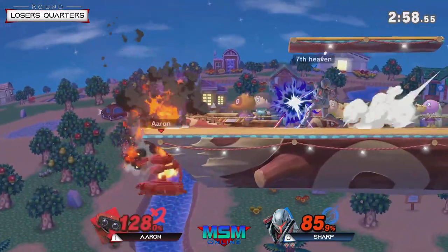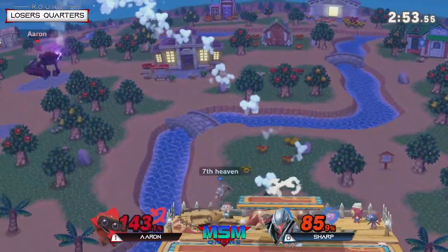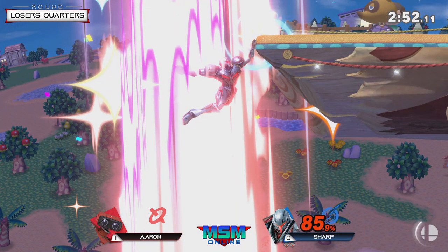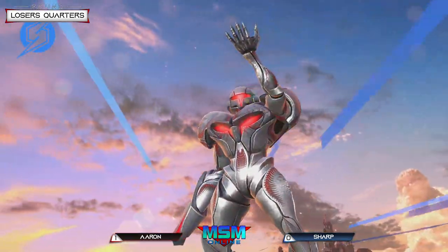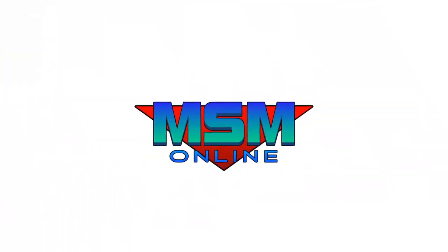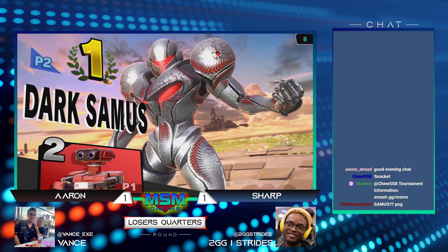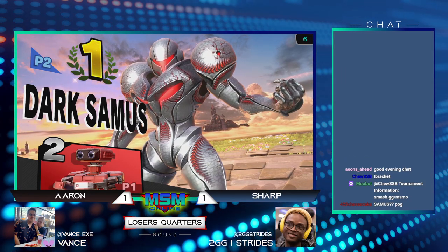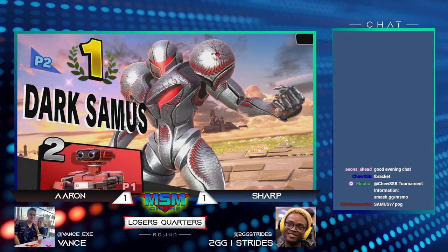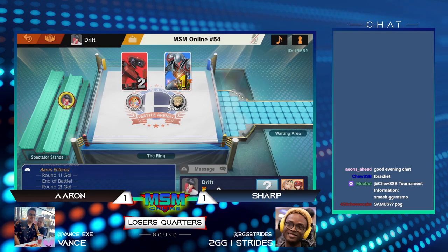Sharp with a lot of stage control here, 128 on Aaron. At this point he gets one read at the ledge and it's going to be game. That's a good up B to stop Aaron from getting anything aggressive. He chased this man all the way to the bottom of the stage — Aaron had nowhere left to go but lose the stock there. That's going to be Sharp moving up 1-1. Crazy stuff happening towards that end.